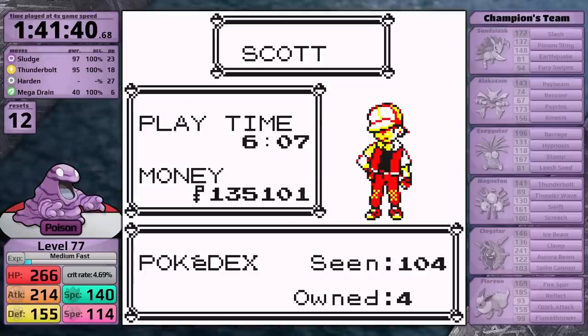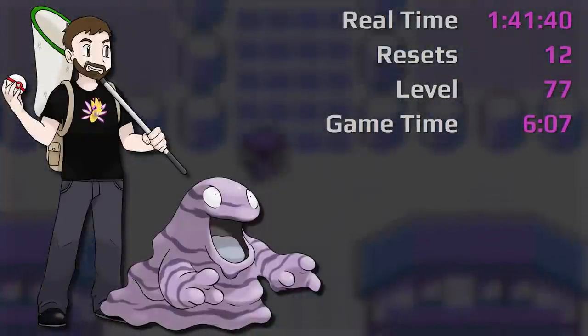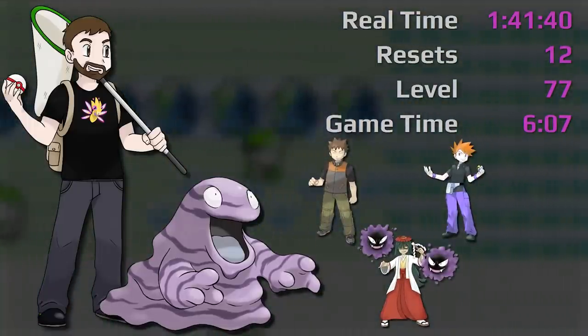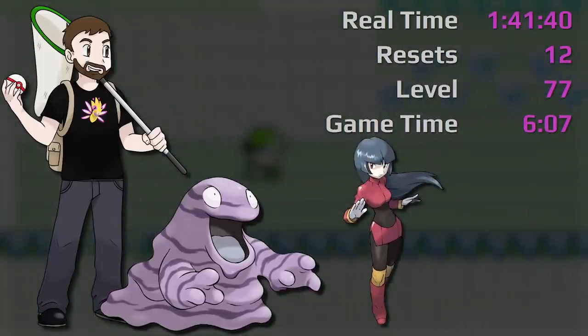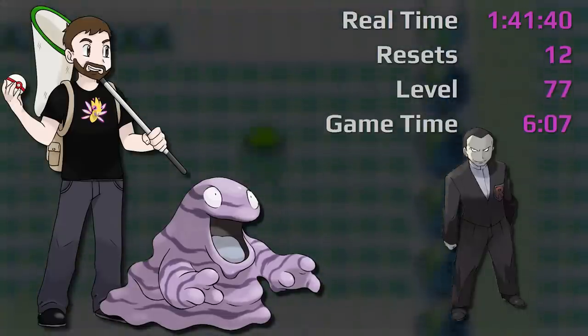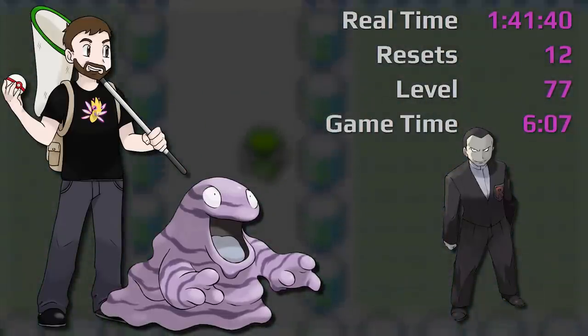A quick recap of Grimer's resets: 1 against Brock, the Chandler in Pokemon Tower, Rival 5, Koga, Blaine, 2 against Sabrina, and 5 against Agatha. I think I also lucked past Giovanni and probably should have had 1 or 2 resets there, so I'll need a better strategy for my second playthrough.